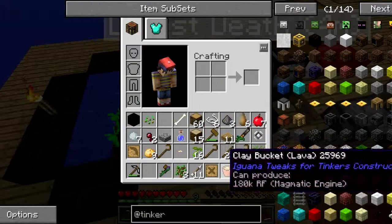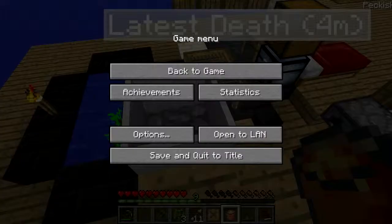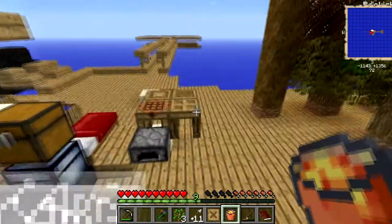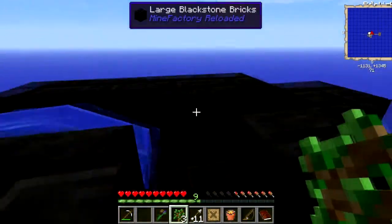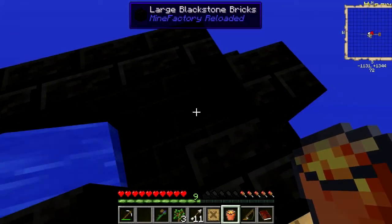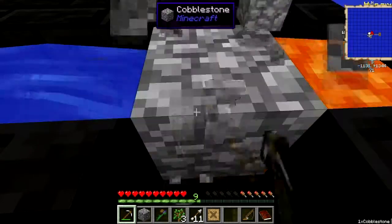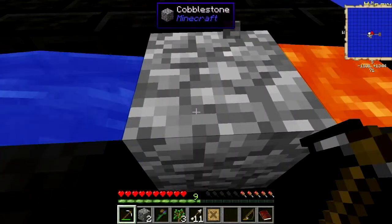Oh my god — I think that was like five cobblestone total before I got lava, but I finally got it. I'm an idiot and it took me forever to make this thing, which is just supposed to be a cobblestone generator. And assuming this is going to work — okay, now I should be able to sit here and get cobblestone for days. It totally works!